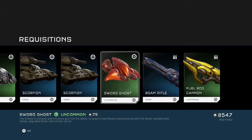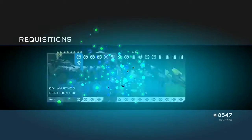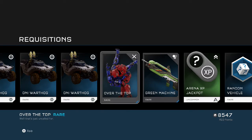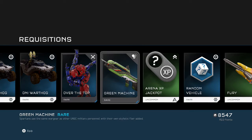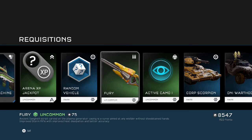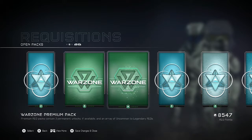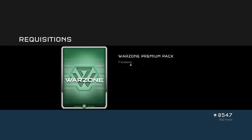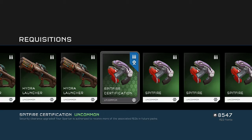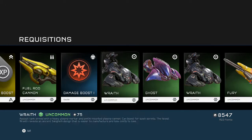Sword ghost — sword ghost aren't bad. You gotta get sword ghost, it's the best way to rack up kills in the early game. Or just ghost — you can just splatter fools. We got the Orny warthog, green machine BR — not the DMR, just the BR. Another fury, some warthog action, some fuel rod.